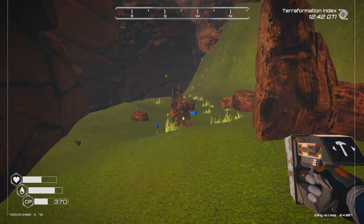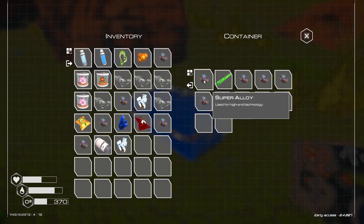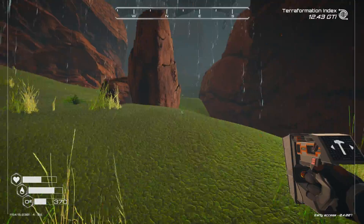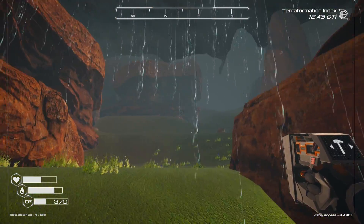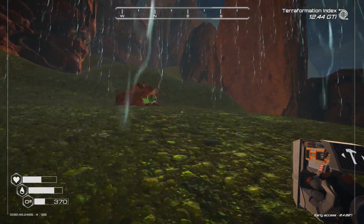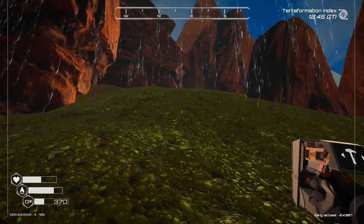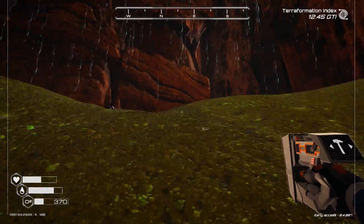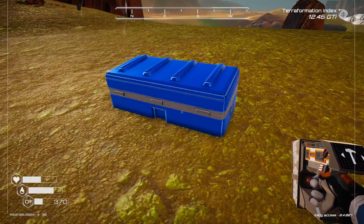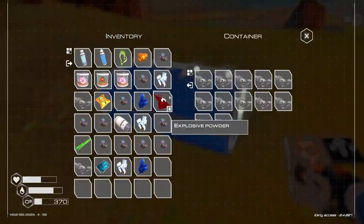Come around the corner here — more zeolite, heaps of it. More super alloys, aluminium chips, uranium rod. Now we've got to come up here, all the way along. There's zeolite up here which we haven't taken. This could all easily be accessed just by walking — you don't need a jetpack. There's one chest with osmium, and that's the aluminium I've collected through this area so far.